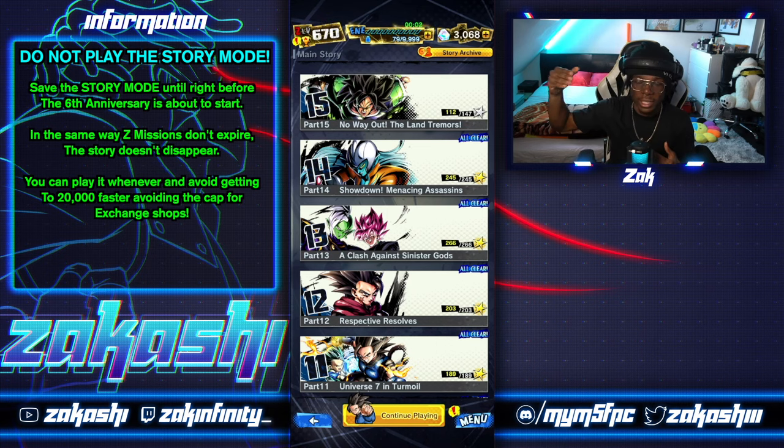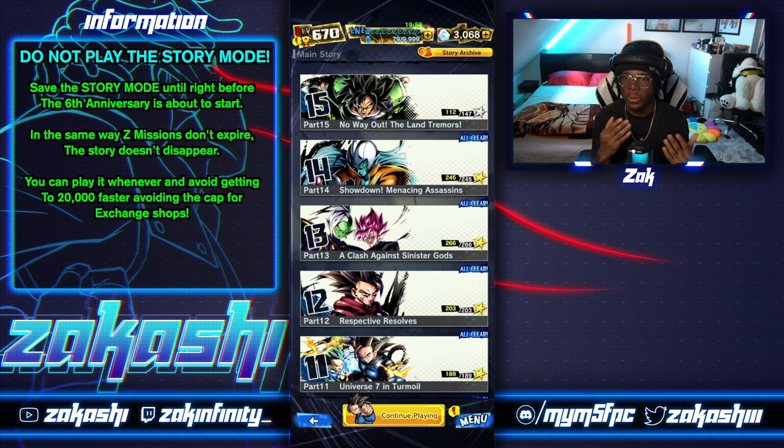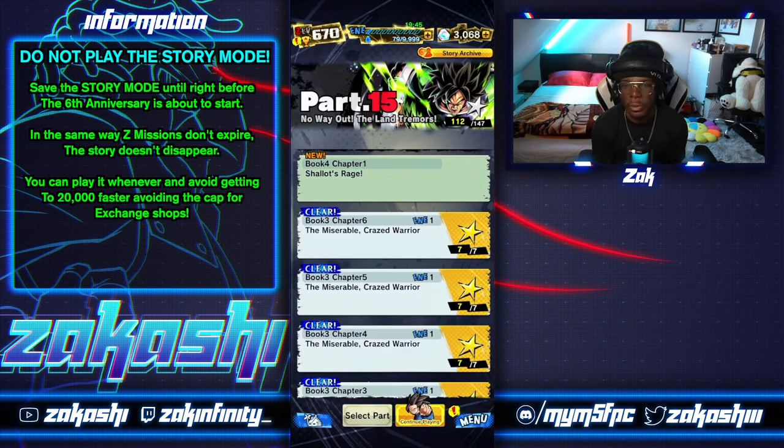When you're trying to manage the 20,000 chronocrystal cap, if you play the story mode you'll obtain chronocrystals you could get anytime. It's more beneficial to do the story mode way later, closer to the anniversary. If you grind through it now you might hit 20,000 the same day and miss exchange shop chronocrystals. I'd advise holding out on story mode until maybe a week or two before the anniversary — then play through it all.